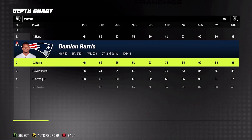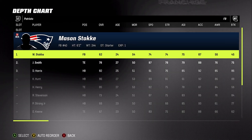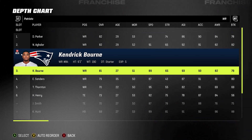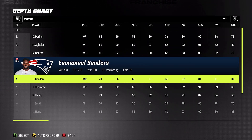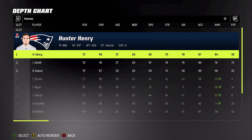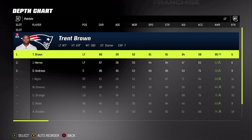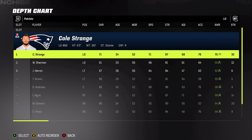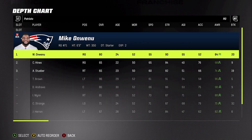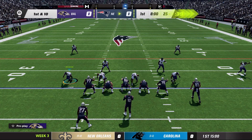Tight end Hunter Henry, six years of experience, 85 overall. Patriots offense is no joke. Offensive line: Trent Brown, left tackle, 86 overall; Cole Strange, left guard, 71; David Andrews, center, 86; Mike Onwenu, 80 at right guard; Isaiah Wynn at right tackle, 81. Offensive line looking pretty good. After the opening kickoff, first and ten on the 25 — Mac Jones shotgun, snap, Ravens bring pressure, and a pass over the middle is complete to Kendrick Bourne.